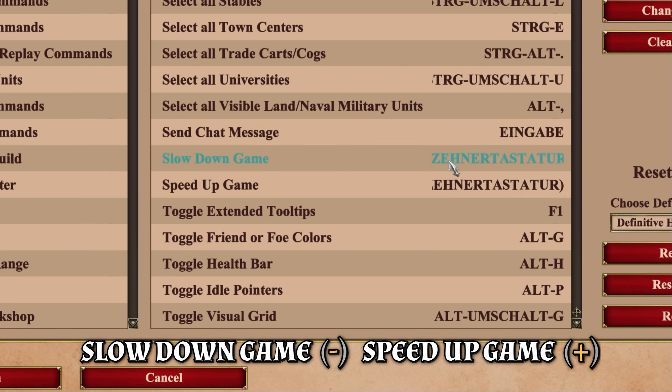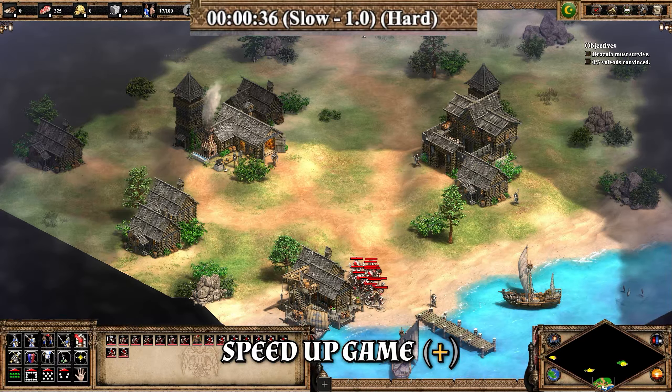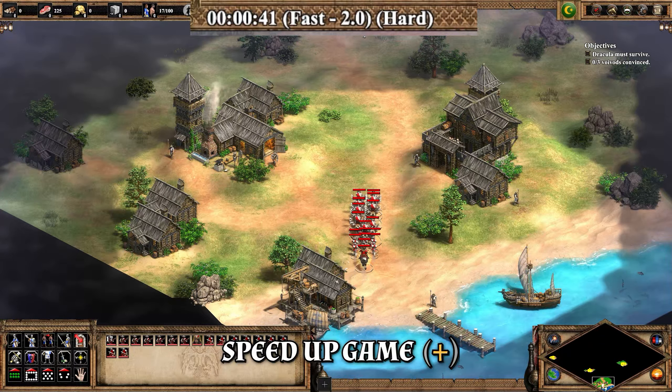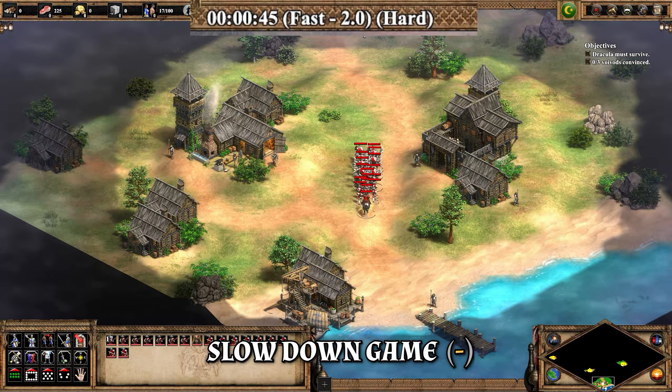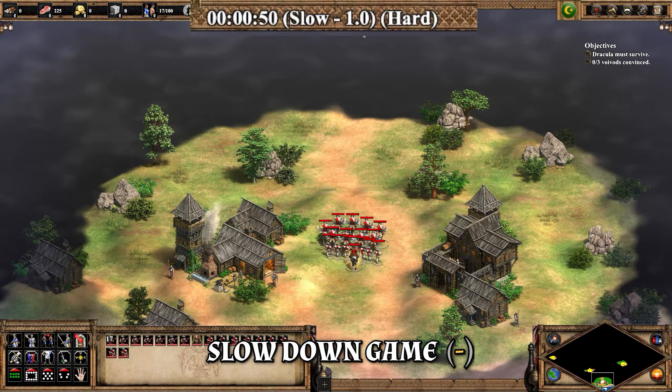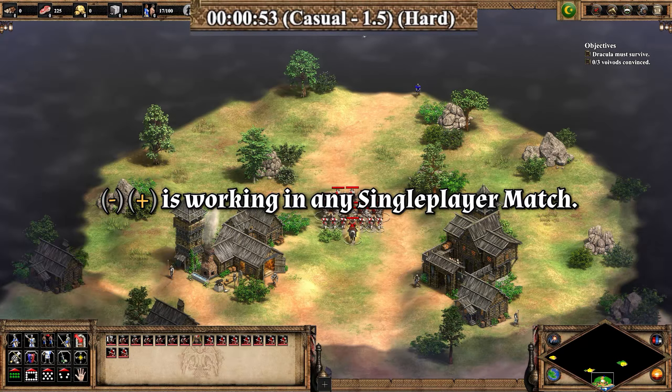If you need to, you can change these hotkey options, but I'm fine with them. In your campaign scenario just press plus to speed up the game, and minus to slow it down. It's working in any other single player match as well.